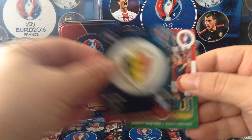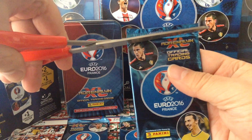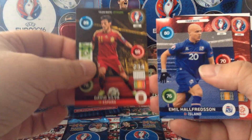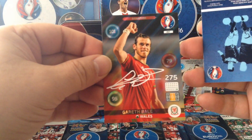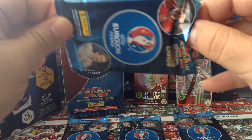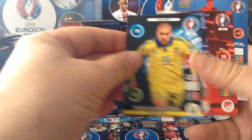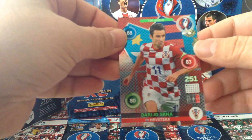Belgium logo and Hungary making history. Let's try the Hazard and Ibra packet. Gareth Bale signature card and the Croatia 11 — that's the code for you lads who like to play online. We've also got five teammates in this packet, a code for something — Dario Serna, Top Jouer. Beautiful, that's cool.